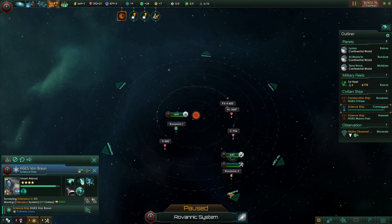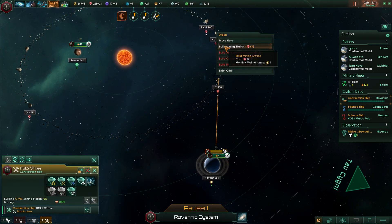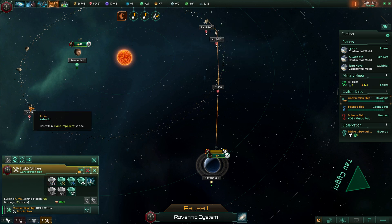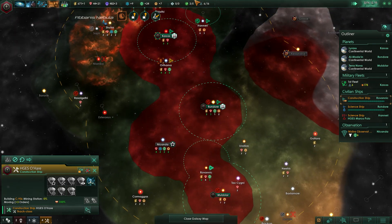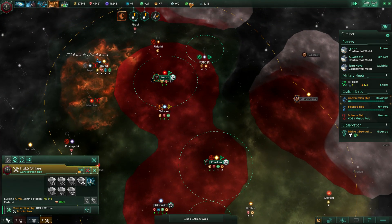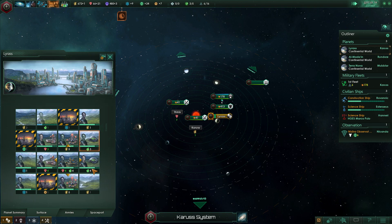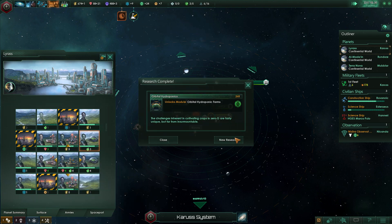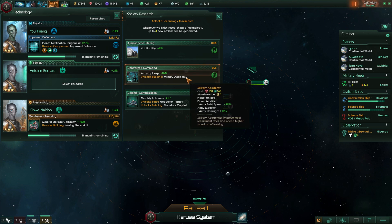We build all the mining stations — really, why wouldn't we? So many mining stations. I'd kill for a little border extension here. Orbital hydroponics is good, very important, and centralized command for the military academy.